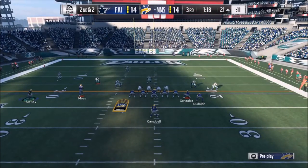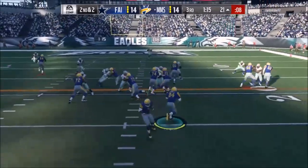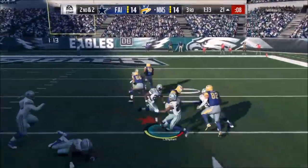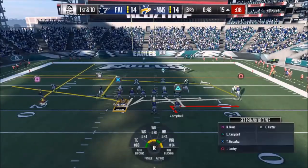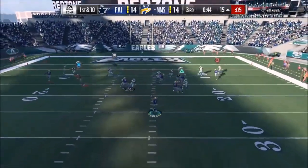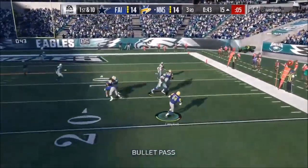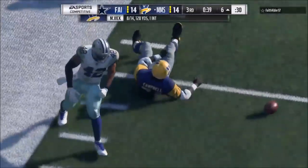2nd and 2 — we're making it look like a pass to the flats, but I'll fake him out and hit him with the run. Campbell's doing a really nice job — I went back to him just to check if I can get away with using him instead of Bo. He's just making plays, still a monster. Gets me down to the six.